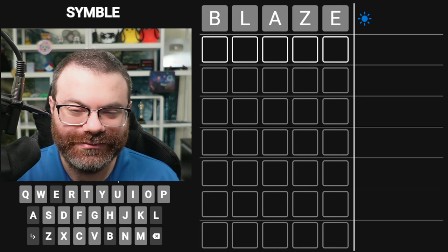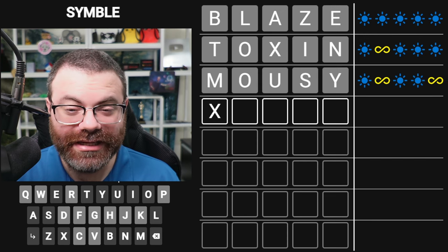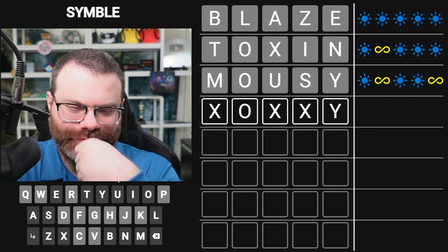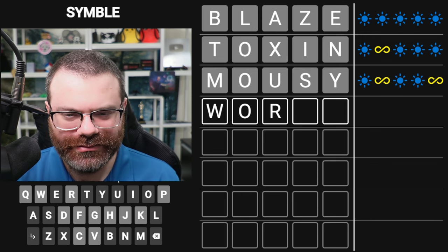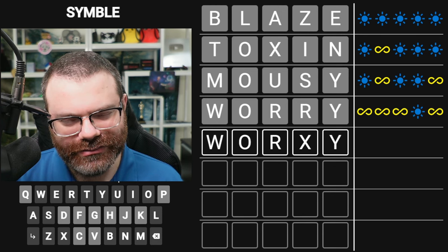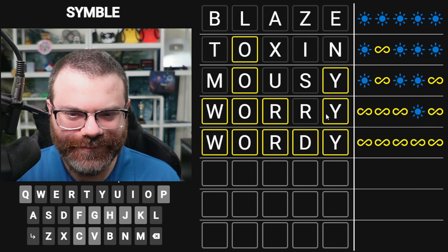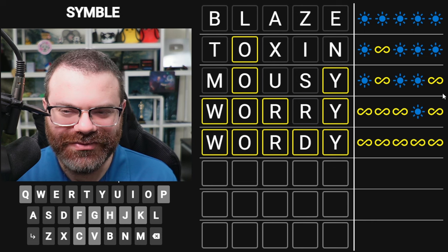Let's do Symbol. We'll start with 'blaze' here. 'Toxin,' because nothing from 'blaze.' O is second, maybe. 'Mousy.' O is second and it ends in Y. Got to be careful here — it could be something like 'poppy,' even. 'Worry.' I could do 'worry.' 'Wordy.' Okay, if I thought of 'wordy' I actually would have done that because I wanted as many letters as possible, but that's okay. Five is pretty good for 'wordy' considering the trap. This just turned into an all-green Wordle solve — we never learned what the yellow symbol was.